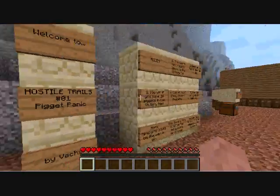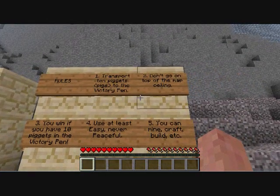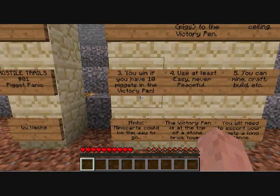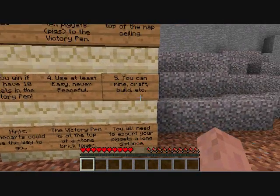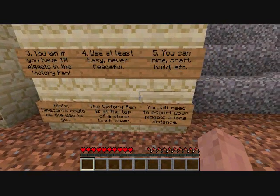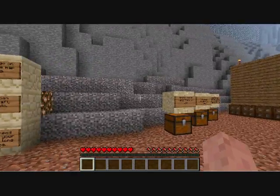Rules: 1. Transport ten pigs to the victory pen. 2. Don't go on the top of the map ceiling. 3. You win if you have ten pigots in the victory pen. Use at least easy, never peaceful. You can mine, craft, build, etc. Hints: mine carts could be the way to go. The victory pen is at the top of the stone brick tower. You'll need to escort your pigots a long distance.